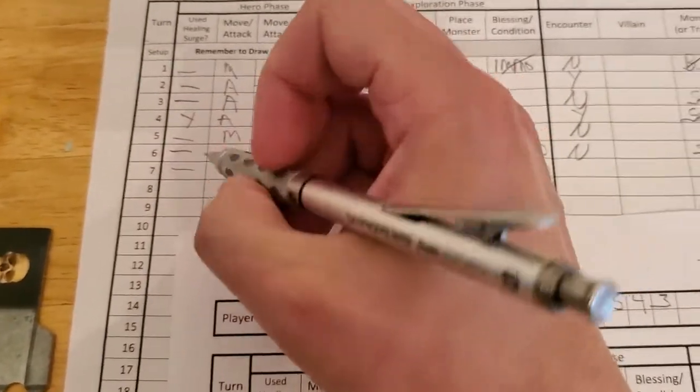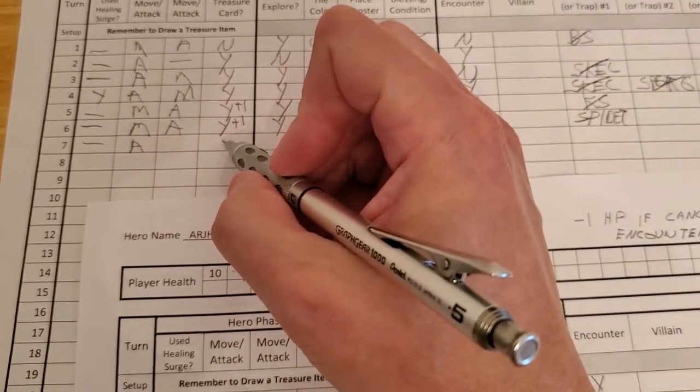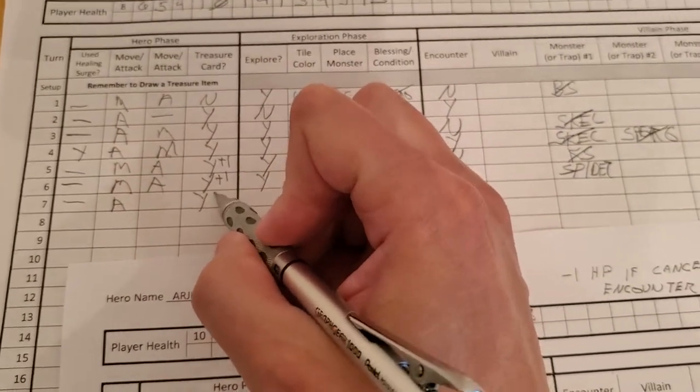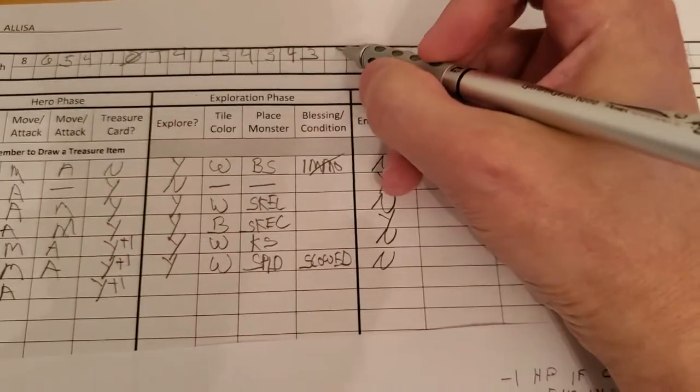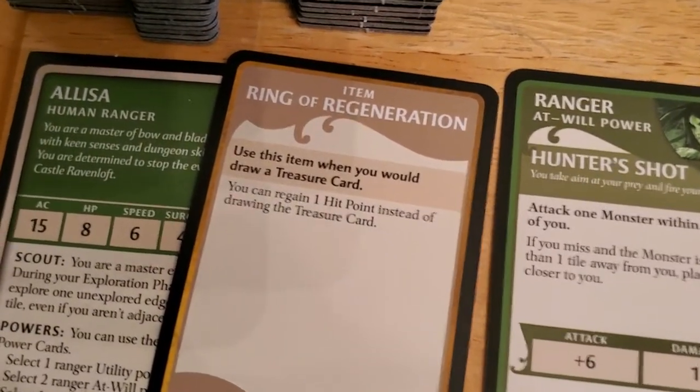She didn't surge, she attacked, and she can get treasure. But again, hit points are more useful. She'll gain one instead because she still has that treasure item ring of regeneration, where you can regain a hit point instead of drawing a treasure. So that's what I'm doing there.